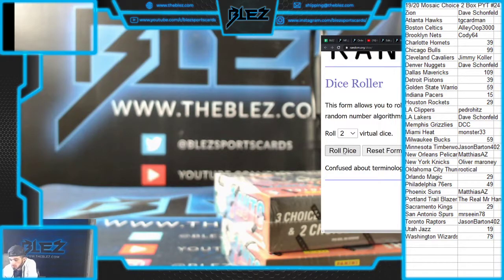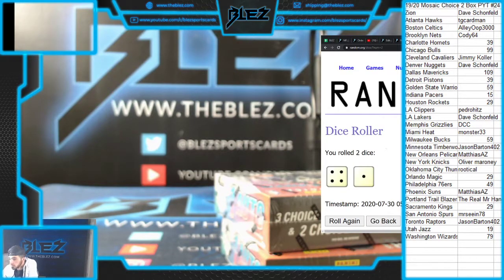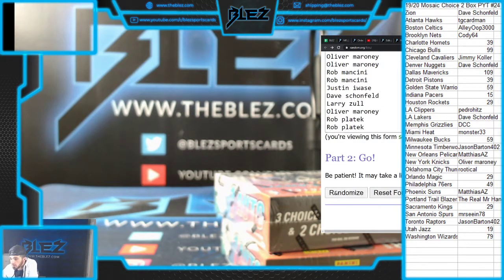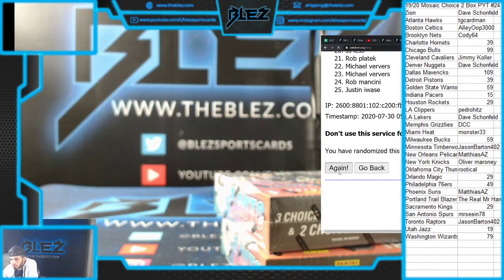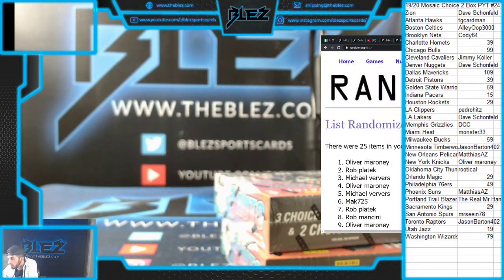PYT 6. Dice roll is a 5, good luck. 1, 2, 3, 4, and 5.